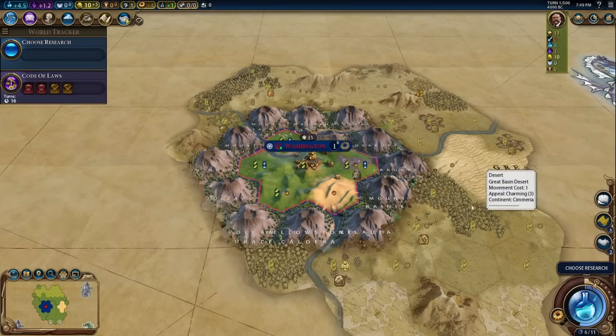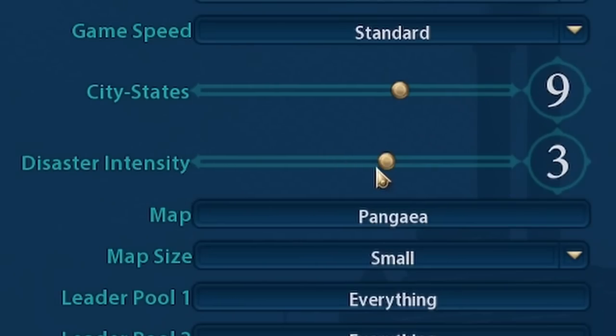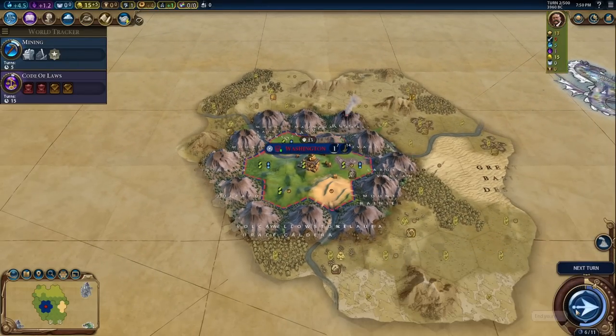That seems pretty easy for a DD challenge — well, there's more. I installed another mod called Catastrophic Disaster Intensity. This mod adds a fifth disaster intensity setting. We are in for a treat with this DD challenge. We have to somehow win this game. One's already active.